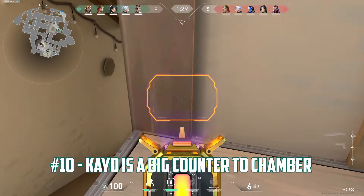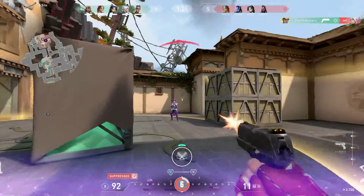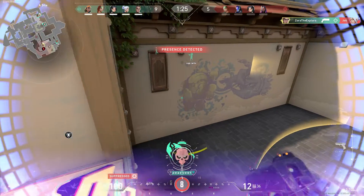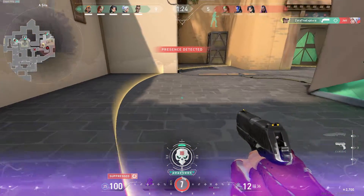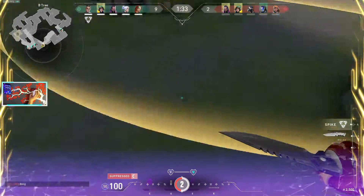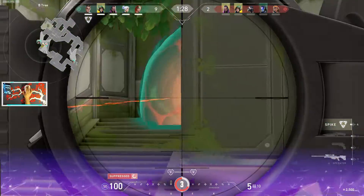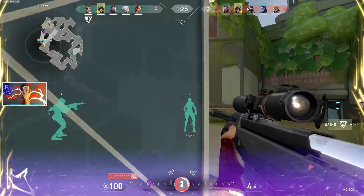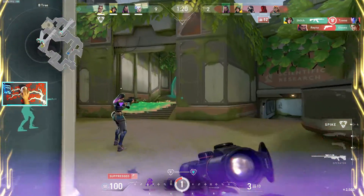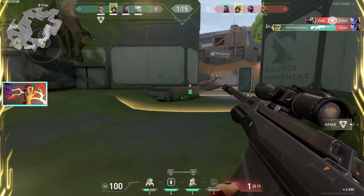Lastly, one of the biggest counters to Chamber is KO. His ulti and Zero Point will cancel Chamber's weapon-like abilities — both Tour de Force and Headhunter. When facing KO, it may not be a good idea to go all in with these weapons. One dagger could leave you completely empty-handed with just a Classic. If you have the extra funds, invest in a lower-end weapon like the Sheriff or Frenzy in case KO's abilities come your way. KO's abilities also cancel Chamber's ability to use Rendezvous, and you can't recall anchors while suppressed either, making them vulnerable to being destroyed. Try to position yourself out of the range of KO's daggers, though anchors can stay in their usual position as long as you yourself weren't hit.